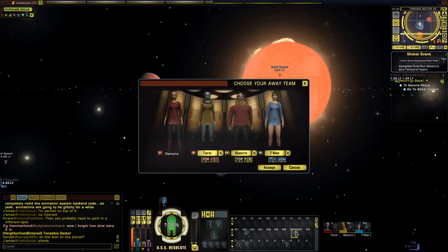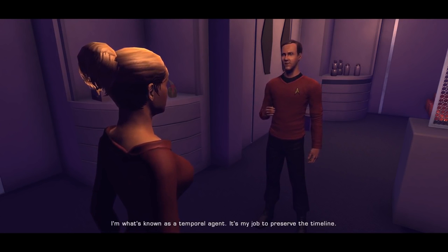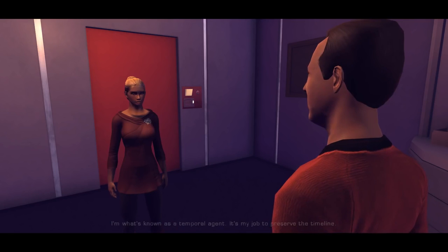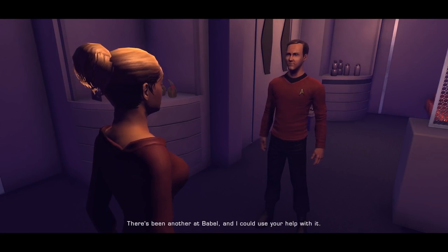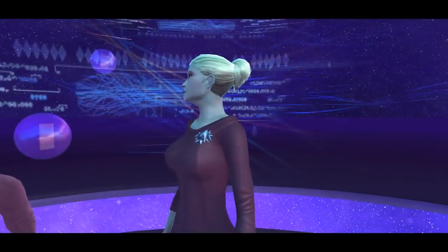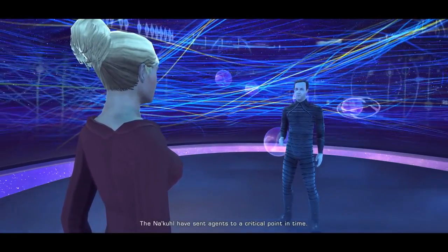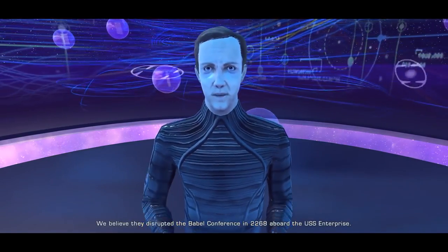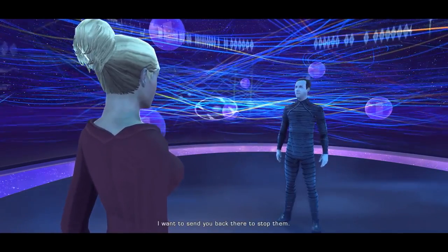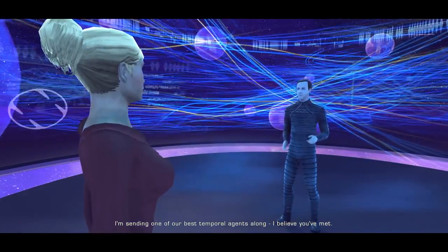All right, let's go ahead and begin the mission. We got our away team here. Daniels says he appreciates our patience - he's what's known as a temporal agent, and it's his job to preserve the timeline. We helped him stop one temporal incursion at K-13, and there's been another at Babel, and he could use our help with it. Welcome to the temporal ready room - he'll use it to monitor the timeline. The Nakul have sent agents to a critical point in time; they disrupted the Babel conference in 2268 aboard the USS Enterprise. He wants to send us back there to stop them.